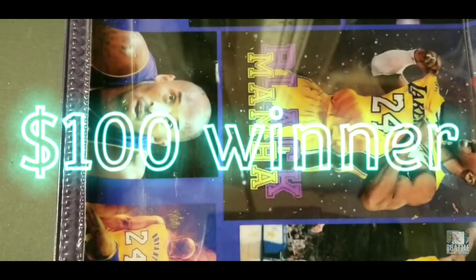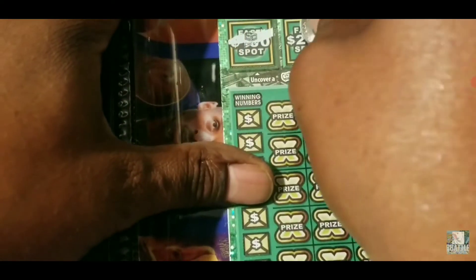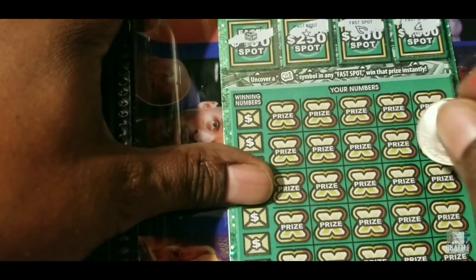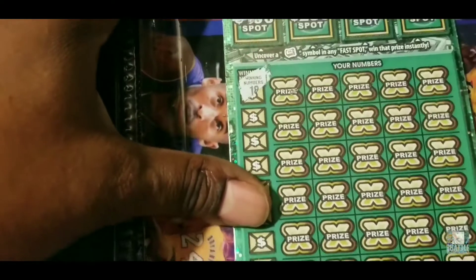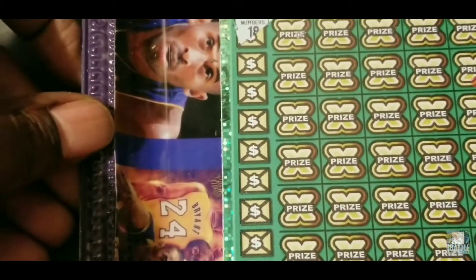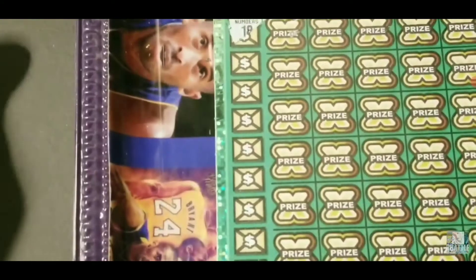Let's keep going. We're looking for a floating money or a stack of money, whatever you call it. We're looking for 18, 41, 13, 24 for Kobe.